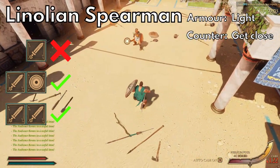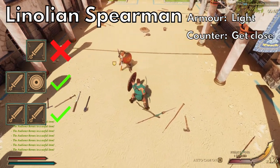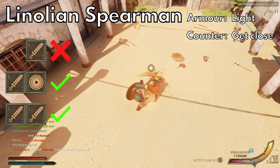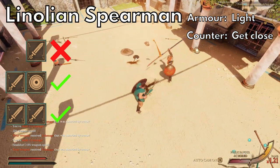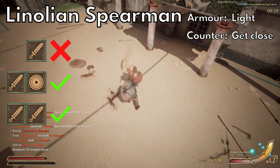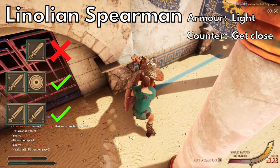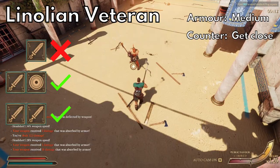Linoleon spearmen — these assholes have ended many a run for me. Like the linoleon, they can have more or less armor, but they'll always use a spear instead, usually the ferrodaka but also the hanianstaka. They often use the same shields as the linoleon too, but they also might not have a shield. Be careful because the ferrodaka can really mess you up. You'll want to get close and counter them like with other spearmen, though fighting them straight up with a spear works too.